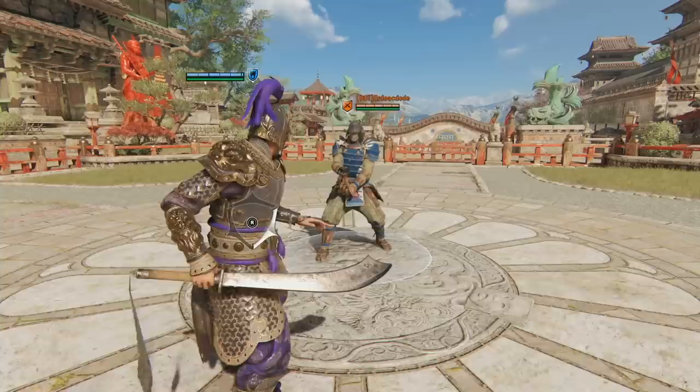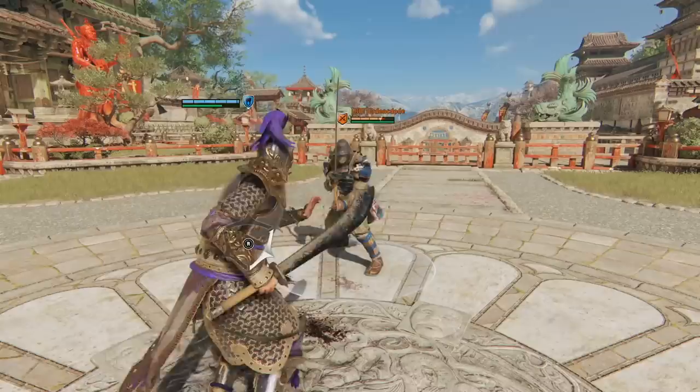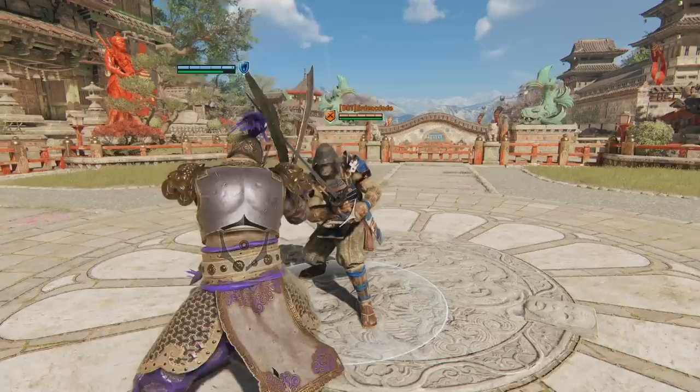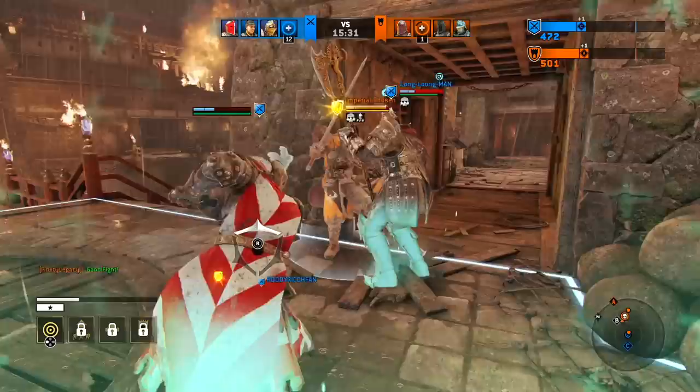After one player has finished an attack chain, frame advantage dictates who will recover first, and if both players immediately throw an attack, whose will come out first. If I end a chain with a light attack, the opponent has frame advantage, and if we both open with light attacks, theirs will hit first. If I end a chain with a heavy attack, I have frame advantage so my attack will come out first. When you're at frame disadvantage, you can still block, parry, or dodge an incoming attack. There are of course exceptions to the frame advantage rule, but we'll go over those when covering each hero.